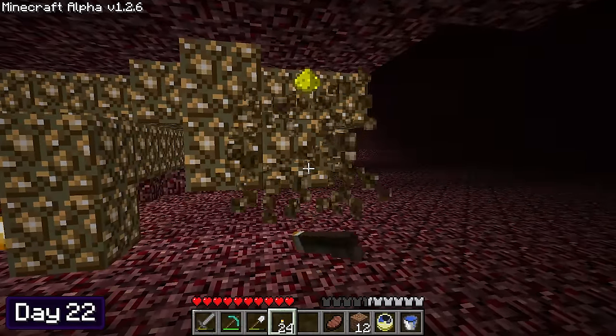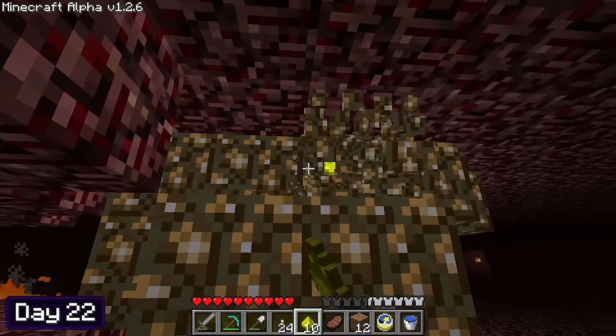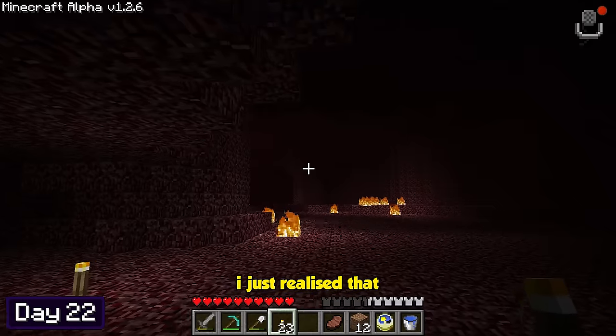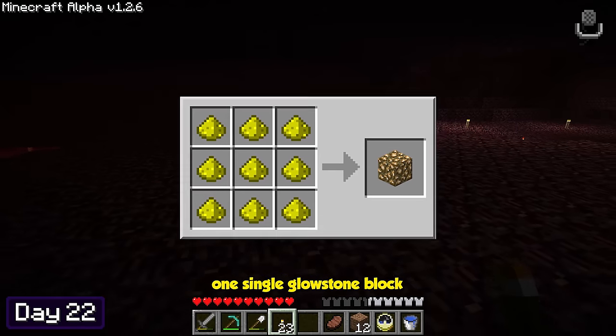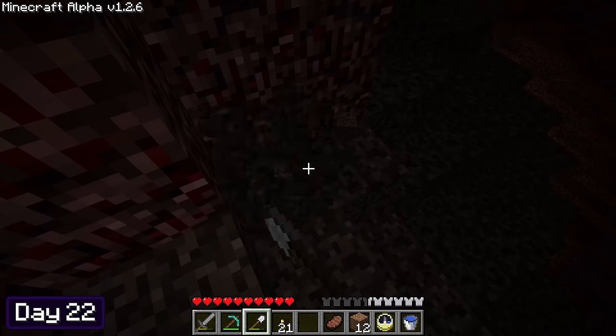After wandering around for a bit, I found some glowstone — only one dust though, are you serious? I mined up all of the glowstone with my fist and then realized something even more annoying: you need 9 glowstone dust to make one single glowstone block. Jeez, that is expensive! I also found some soul sand and mined about half a stack of it before going off to mine some netherrack.